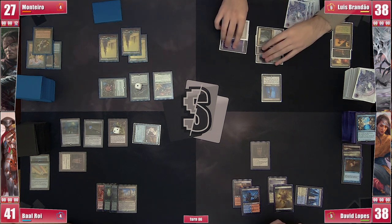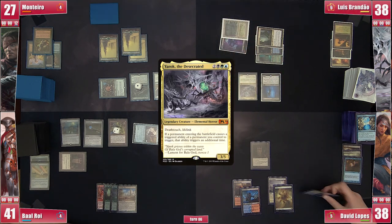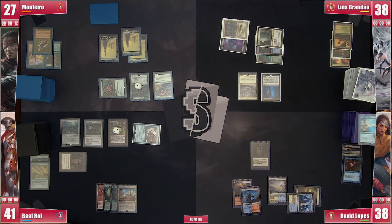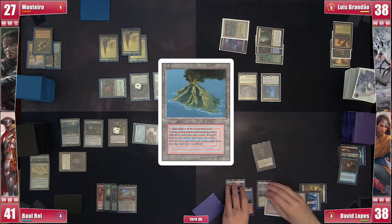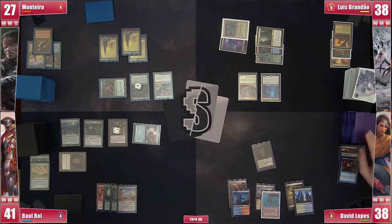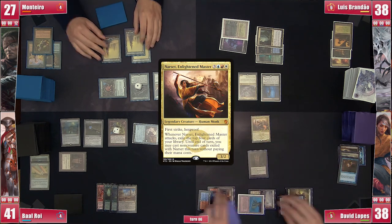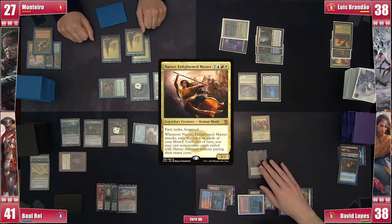Brandão uses his turn to cast his commander Yarok, which will allow future Swamps to be much more useful against the table. David miraculously casts Temporal Mastery, plays Volcanic Island, and goes to his extra turn — which he uses to cast Narset before passing. Was the Mastery just two mana to draw one, or did he have something else in mind?